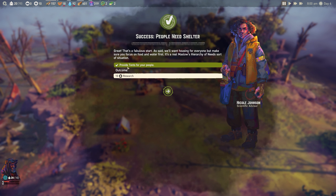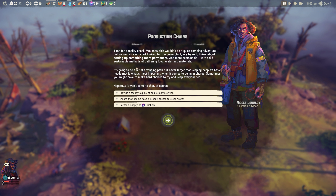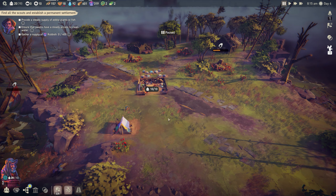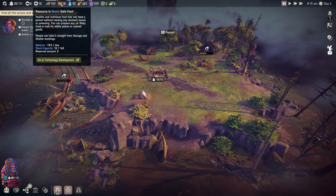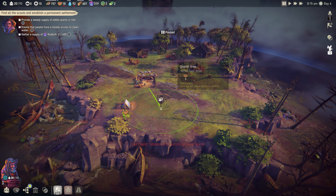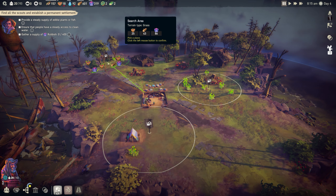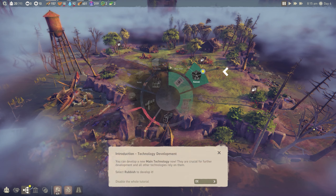Success - people needed shelter, we provided a tent. We have 10 research now. Time for a reality check: provide a steady supply of edible plants or fish, ensure steady access to clean water, and gather a supply of rubbish. We need to build at least one forager hut or fishing dock. I'll make sure we're getting as much safe food as possible before they start eating the risky food, since it could be dangerous.